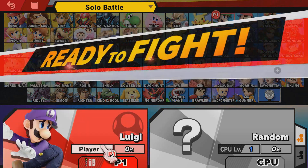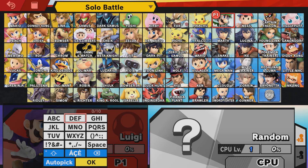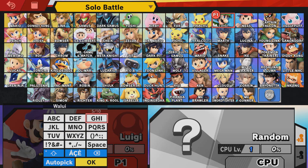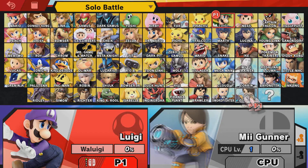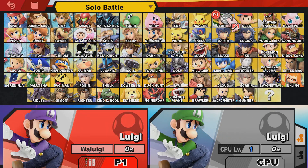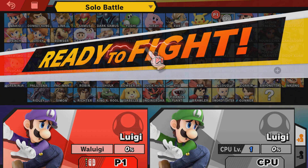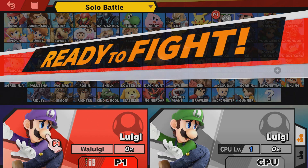You got to name him — of course, we all know it's Waluigi. And you also have to set the CPU to the real Luigi. So here we go. Now we just got to start the fight and you will see a playable Waluigi — not Luigi dressed as Waluigi, but the real Waluigi with a different moveset and everything.